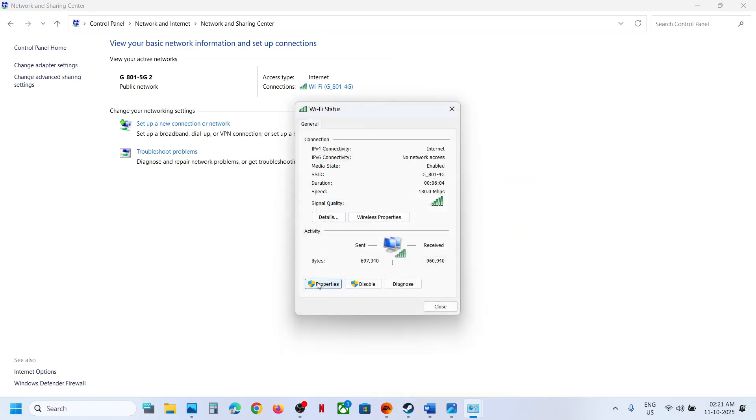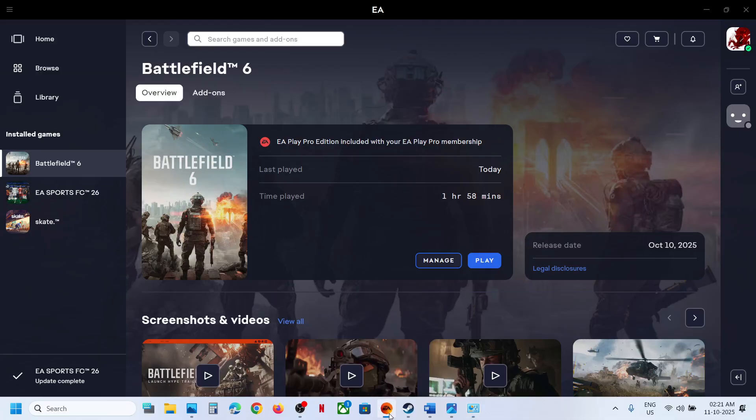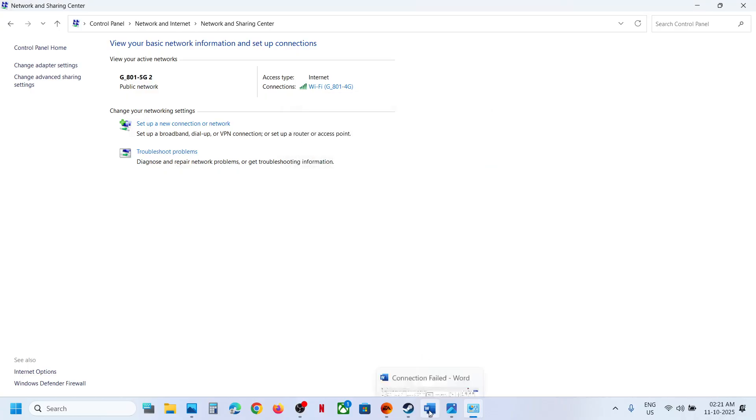If it is still not working, go to Properties and find Internet Protocol Version 6 (IPv6). If it is checked, uncheck it and hit OK, then launch the game and check. Once you are done playing the game, you can go back and re-enable it.